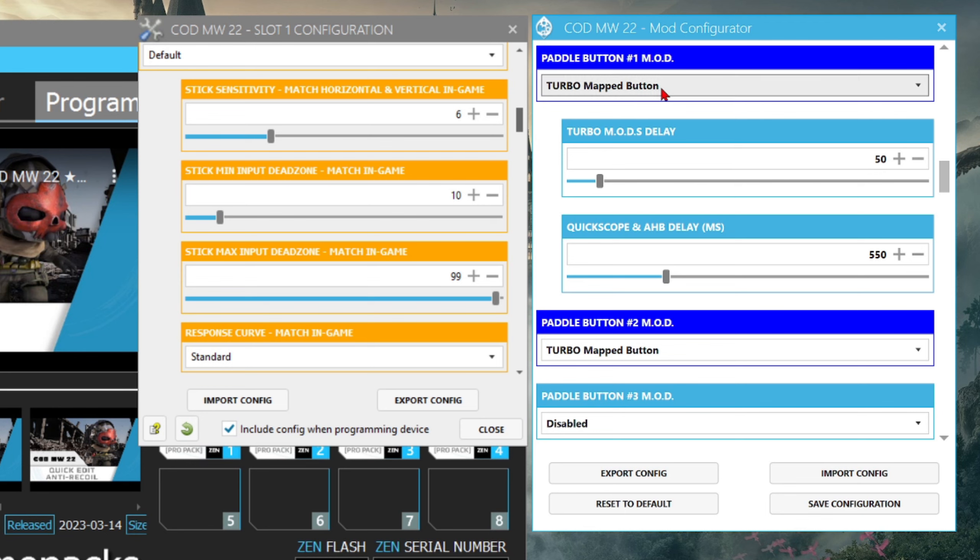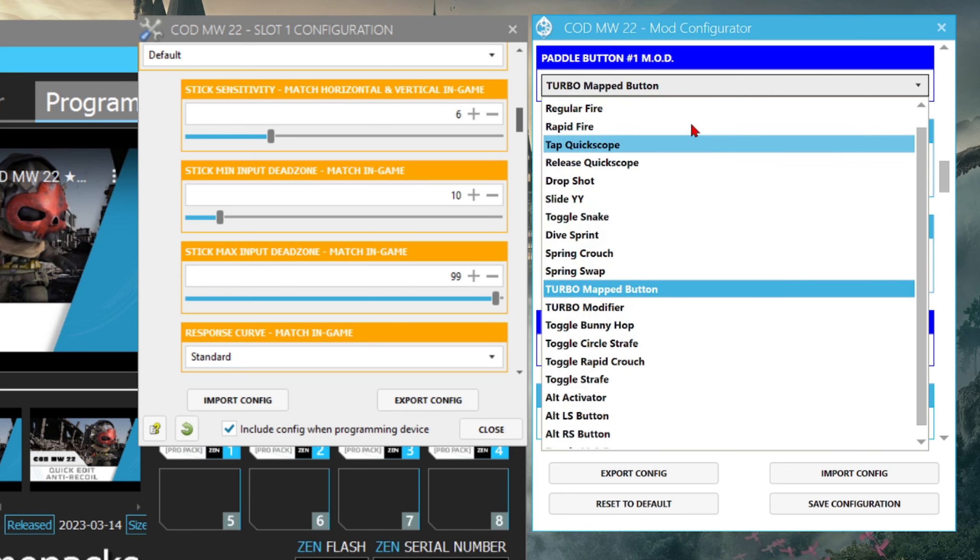I changed my left paddle — which is number one — to a turbo map button, just like I did with my right paddle. I mapped my right paddle to X and my left paddle to Circle. The turbo map button turns that paddle's button into turbo — all you gotta do is hold down that paddle and it's going to spam that button. This lets me spam Circle to rapidly crouch, which is useful in certain gunfights, and my right paddle spams X for bunny hopping.